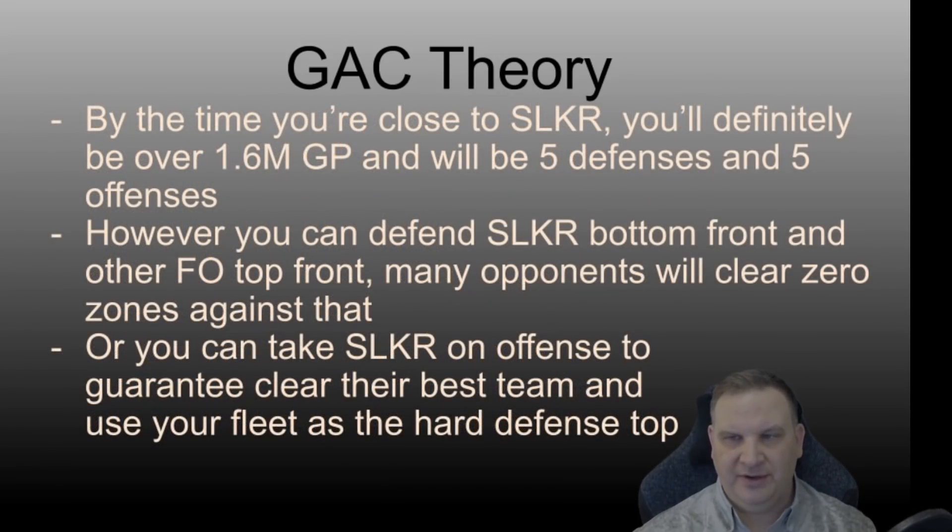By the time you're close to SLKR, you'll definitely be over 1.6 million and you'll need five teams. You can see that as being stretched even thinner, or you can see that as being solved by SLKR whenever you get him. You can put an SLKR with the off-brand First Order on a defense in the bottom zone and put a good First Order team with Kylo Ren Unmasked in the top zone. You can potentially set up a situation where the enemy's not going to get through anything — they won't be able to beat your top zone, they won't be able to beat your bottom zone. And as long as you can kill one team and clear one zone, you win the GAC.